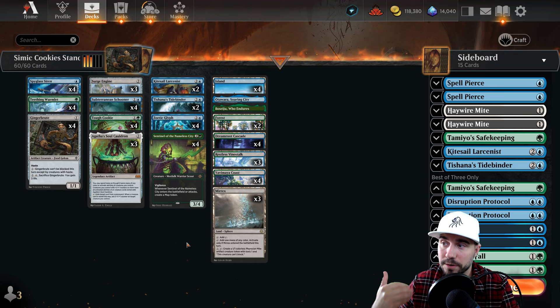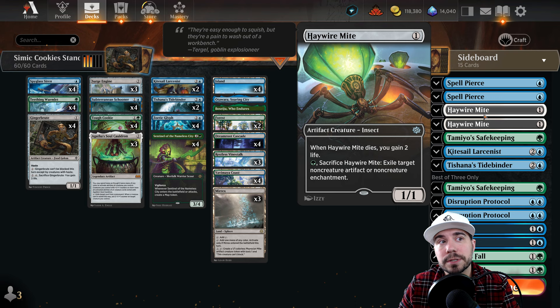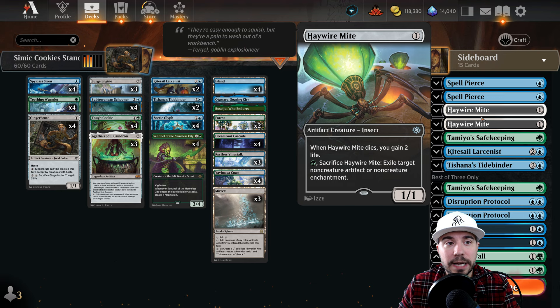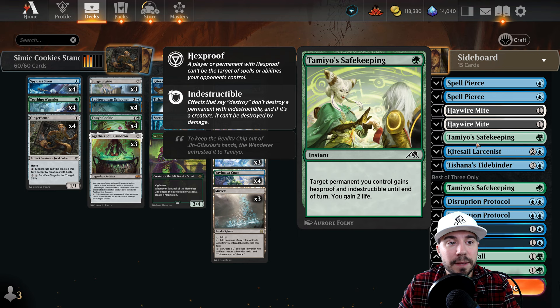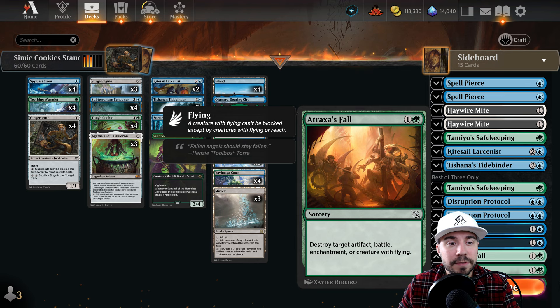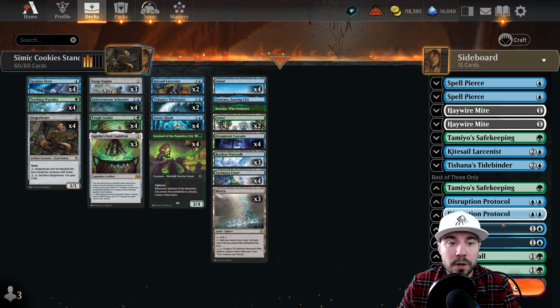When you get to the aggro matchup, this deck's going to be fairly solid because we do get some life gain and some bigger creatures. Just in case, you might want to throw in Haywire Mite for that additional 'gain two when this thing dies' - can make a huge difference. If you want to get rid of something off the board, either an enchantment or an artifact, that could be very powerful. Tamiyo's Safekeeping is also nice, giving you indestructible and gaining two life. I also like Kite Sail and potentially Tishana's to slow down your opponents. Atroxa's Fall might work against enchantment lists or creatures with flying.